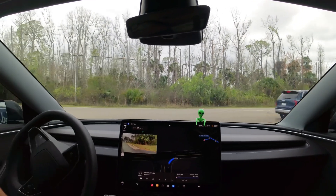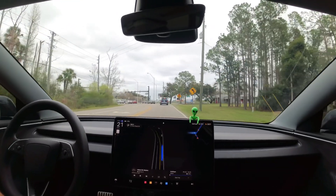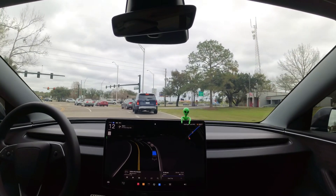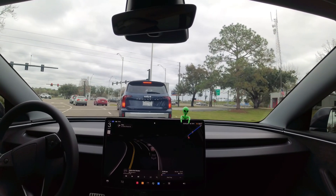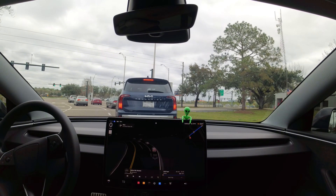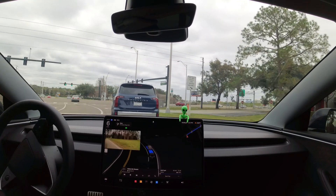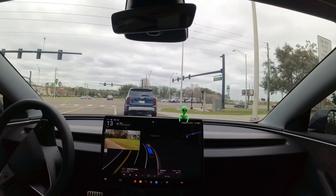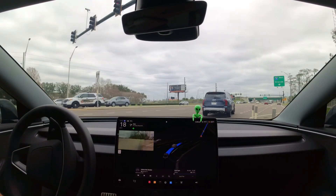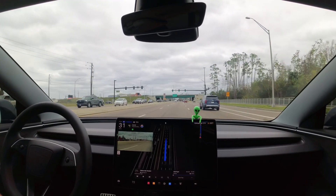Another issue in 13.2.6 was a lot of slowdowns on streets with a 60 mph limit. Every once in a while it decided 48 mph was what it wanted to do. I'd push the accelerator, get up to 60, release it, and we'd slow back down to 48 — even though it was showing a 60 mph speed limit, which it had always handled perfectly before.